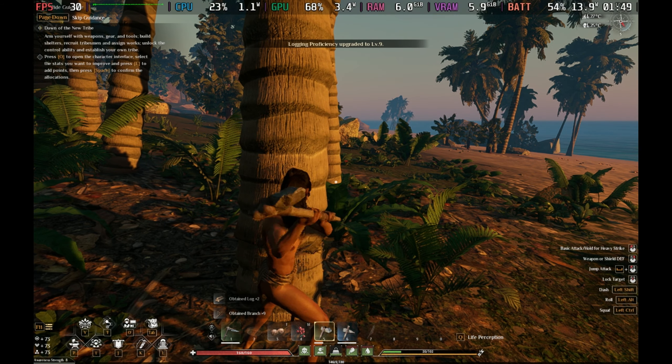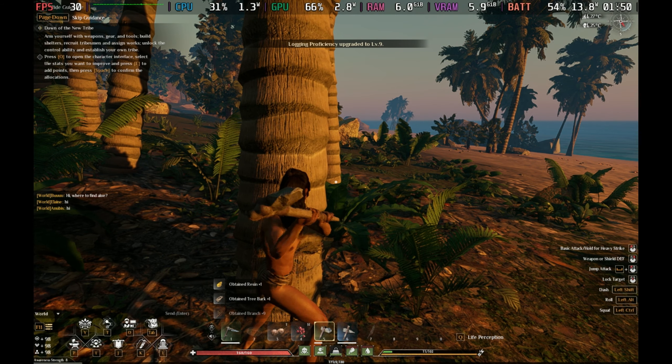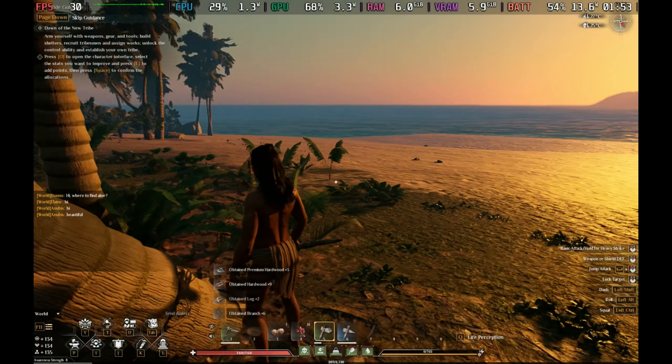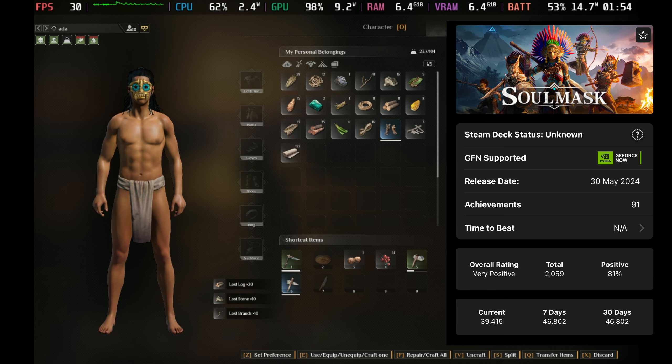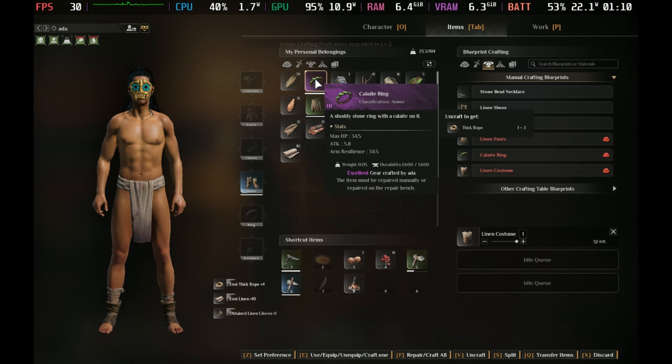Hey Deckers, today we're looking at Soulmask. Huge thanks to the company via Lurkit for giving us a key to test this one out. It's been storming our chart on the recently released, topping over 45,000 daily active players. Check out the SDG Companion app if you want to check this out. Released only on the 30th of May and setting a new peak of 46,000 this weekend. You can see why.